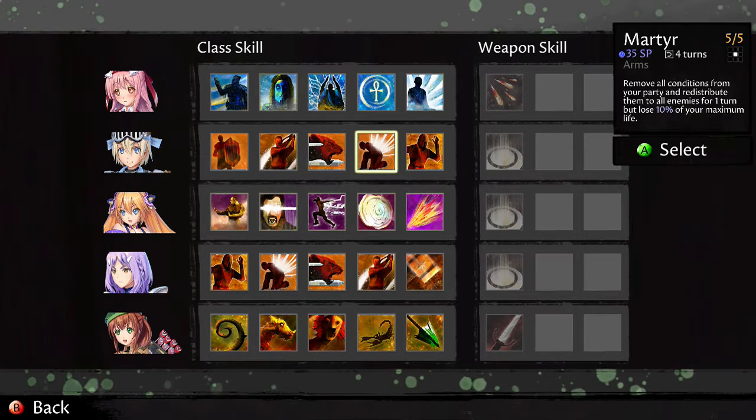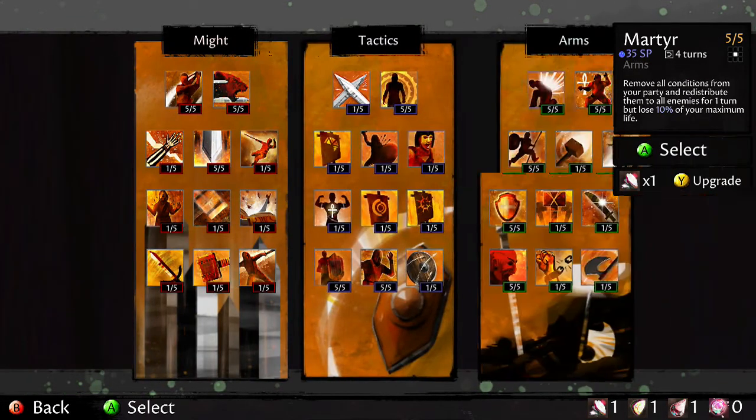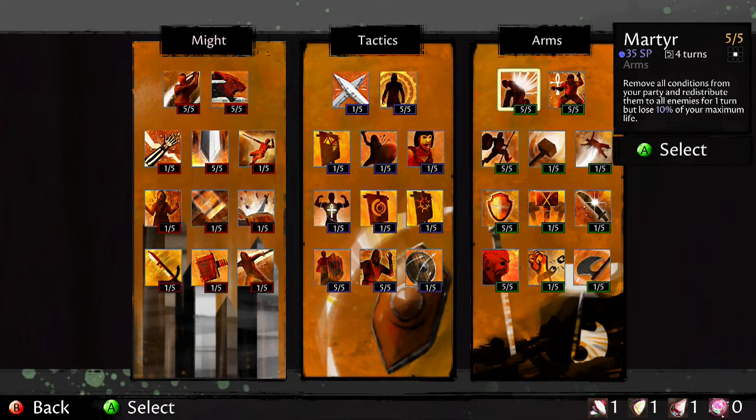For the skills, the one that matters the most is Martyr, which is a warrior skill at the top of the far right tree. So you're probably looking at level 10 or 11 before you can do it - maybe the first 10 stages of the game you'll have to do normally. But then after that, you can do it this way much more easily. What Martyr does is it takes every condition that your party has and transfers it to the enemy. The reason it's so good is because it doesn't do it at a 1-to-1 ratio. If you have a party member that has a burn, it doesn't give it to one enemy - it gives it to every enemy. So basically, you take every damaging condition - bleeding, poison, and burn - put it on your characters and use Martyr to put it on the enemies.